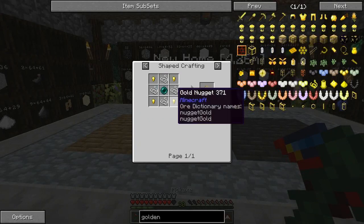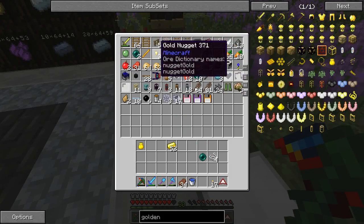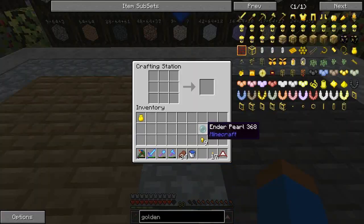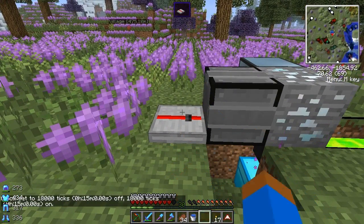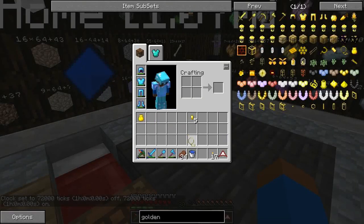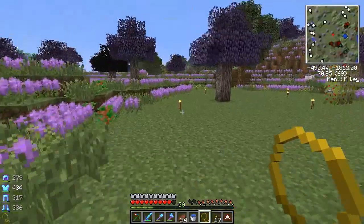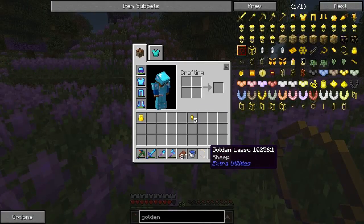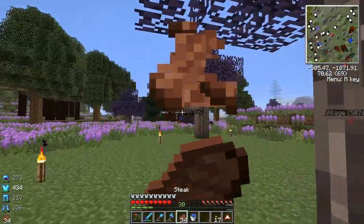Right, so the lasso - we need an ender pearl, which should be in here, some string, four string, and four nuggets. There we go, put that back, pearl in the middle. I'm going to quickly set the timer - put that on, 7200, one hour, perfect. So the golden lasso - let's go test it out. I see a sheep on the map. If you right-click it, it says 'sheep', and we can just place it down wherever we want. It's like an awesome portable mob carrier - if we ever need to put a mob in a specific place, we're good.